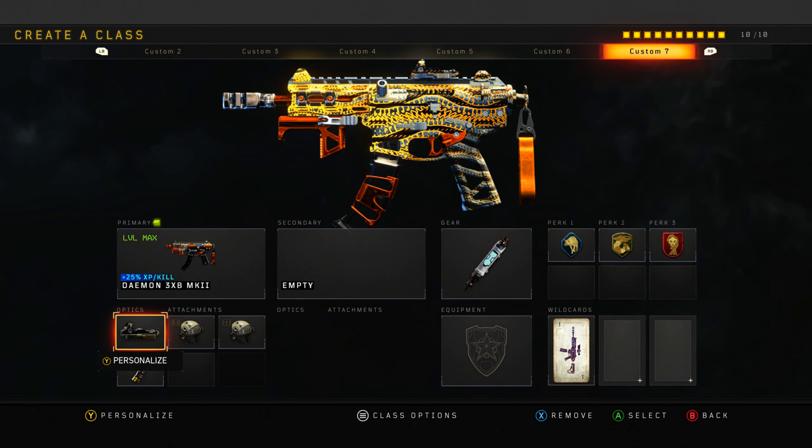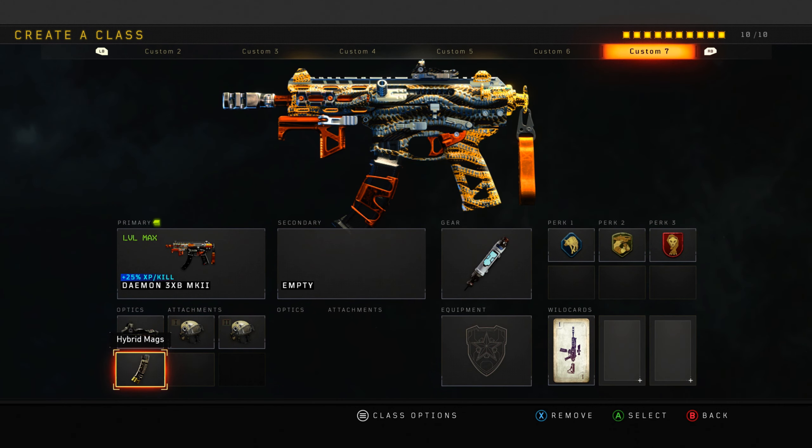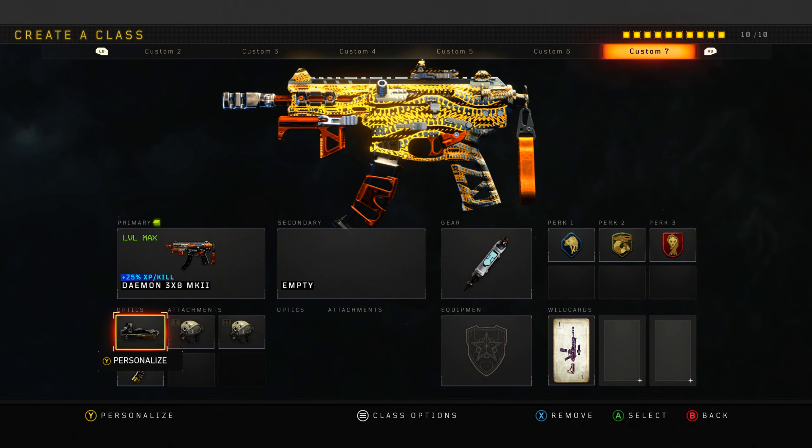The Daemon - I don't use this gun very often because everyone knows this is pretty much the cheesy weapon right now that everyone is abusing. Most people will put Rapid Fire in it; I don't like Rapid Fire, so I go with the Elo, Double High Cal, and Hybrid Mags. But yeah, this is a very cheesy weapon and I don't like using it that much.